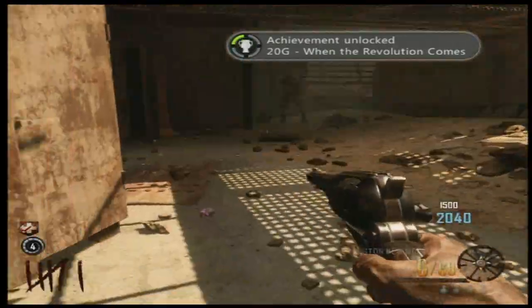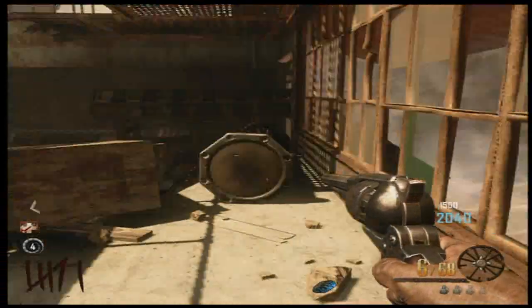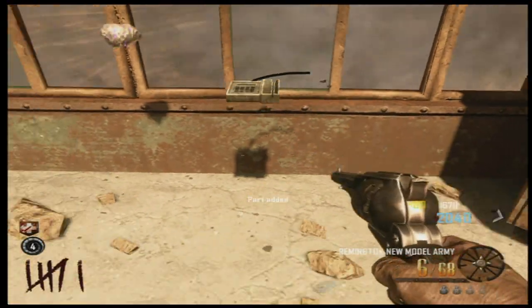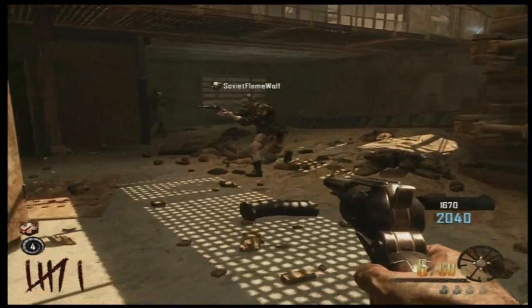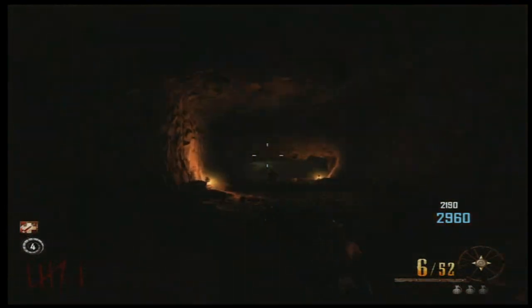This is where you build the obelisk table, and you also get an achievement. There's a meteor on the floor — you pick that up, and to the left of the cabinets you can start building the obelisk. There's always going to be one part in that room.